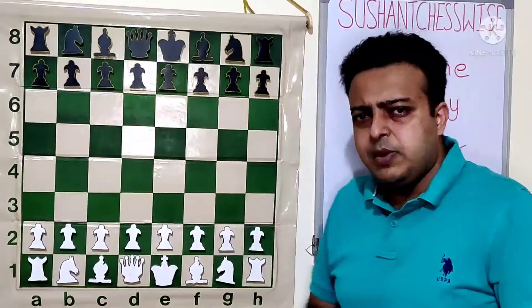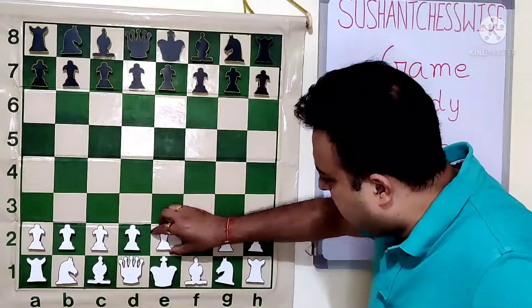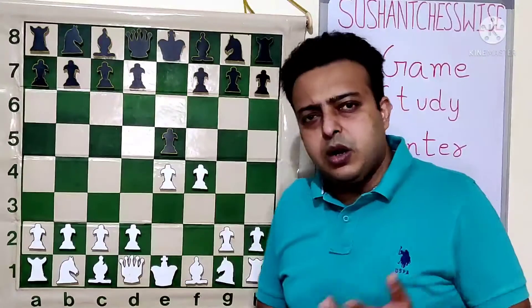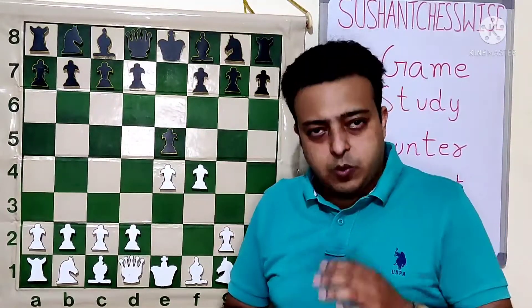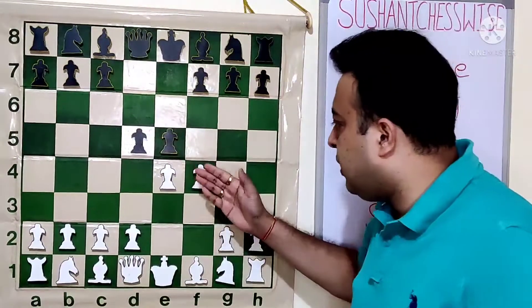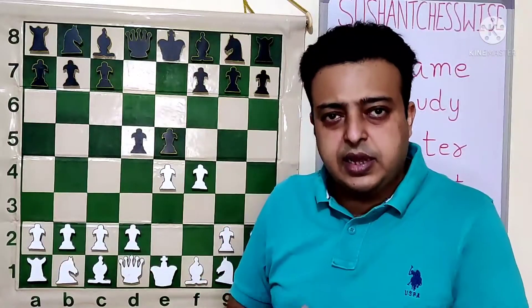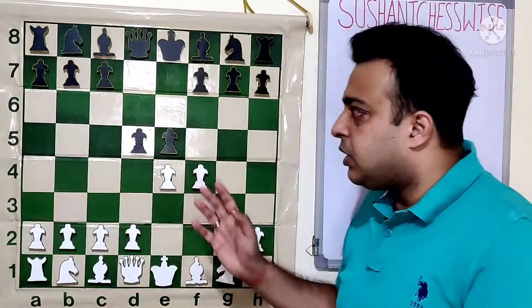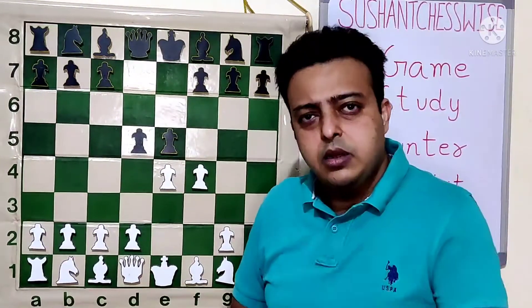Let us understand what is counter gambit. Generally whenever a side plays gambit, the opponent has two choices. For example, E4, E5, F4 — white is sacrificing a pawn in the opening, which we call a gambit. Instead of taking the gambit or declining it, we offer a gambit ourselves. Black plays D5 and is ready to offer the pawn on E5 or D5. Such a play is called counter gambit.